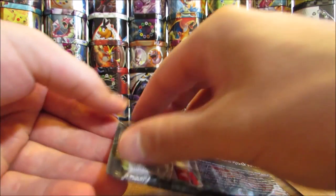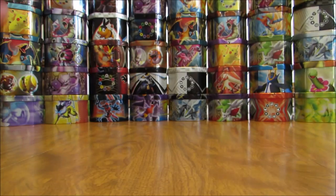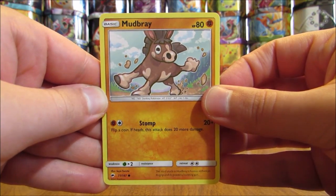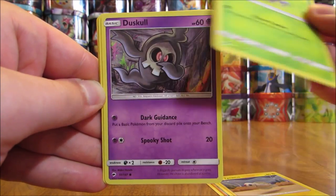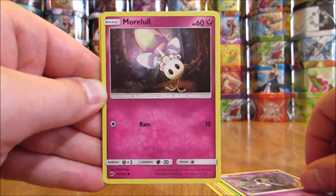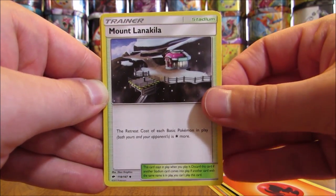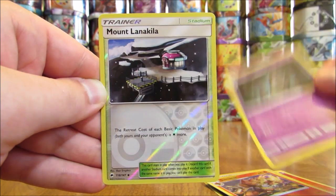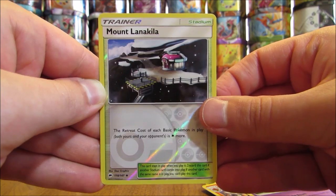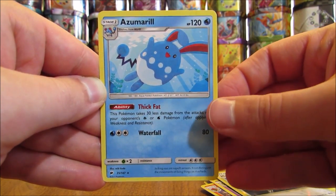Necrozma cover artwork pack — speaking of Necrozma. Pack: Mudbray, Tynamo, Oddish, Duskull, Morelull, Fire Type Energy, Mount Lanakila, Simisear, Dusclops, Reverse Holo of Mount Lanakila (second one in the pack — Uncommon Rarity), and the Rare is an Azumarill — first one of that Pokemon in this opening.